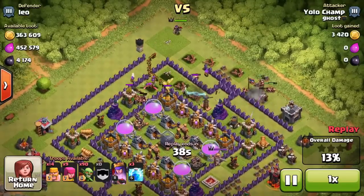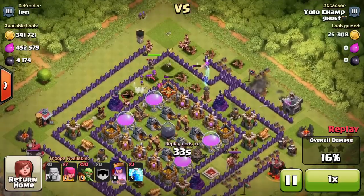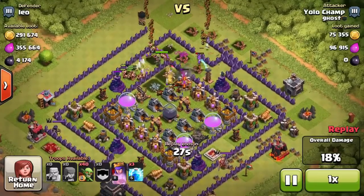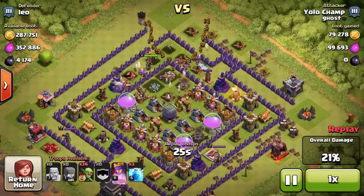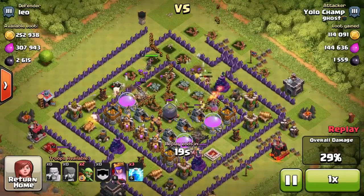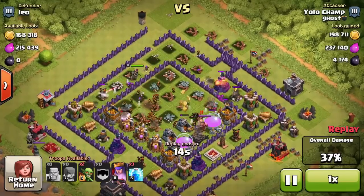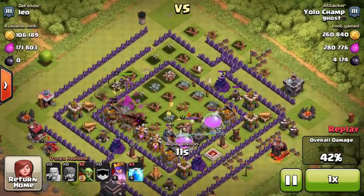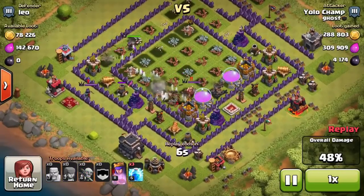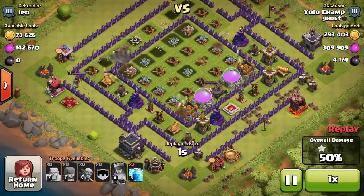Now let's go with goblins — the mayhem is gonna start in about 10 seconds. Archer Queen, few more barbarians, I'm gonna drop remaining archers, and now I have 90 goblins left — let's send them all in! A lot of these rushed bases down here use the exact same design with every storage being in the middle right next to each other — a perfect setup for a goblin army. We've taken every drop of that dark elixir — 4,174 — and we've taken the majority of that gold and elixir as well!